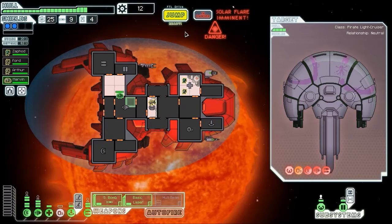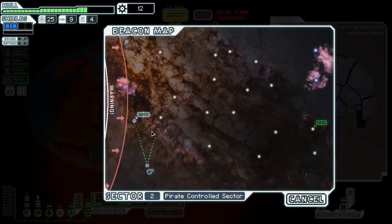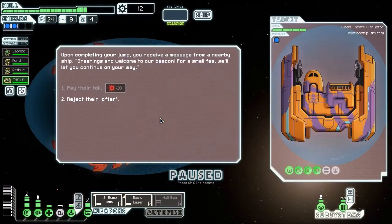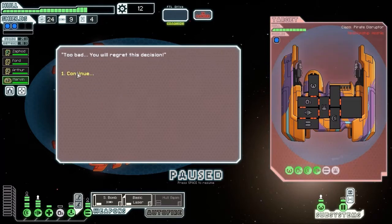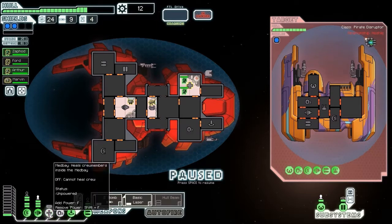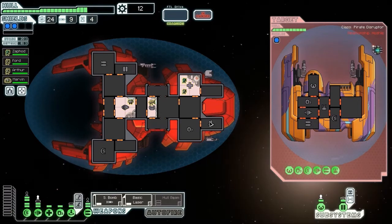I think there's nothing else on fire, so let's jump out, and hopefully I've vented that one fire enough. He has no way of hurting me - he's got two heavy lasers there, I've got two shields, and that's why you need those two shields really early.